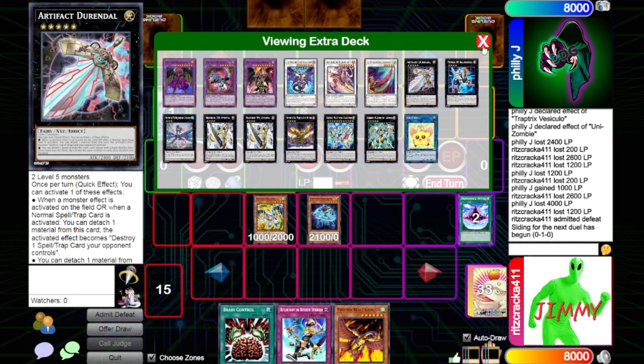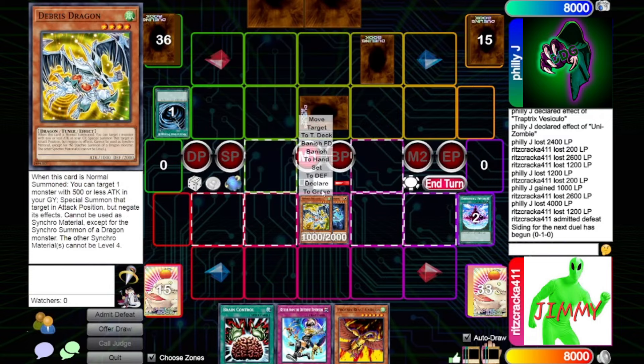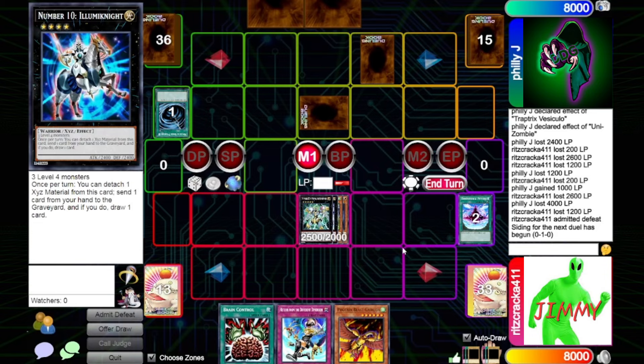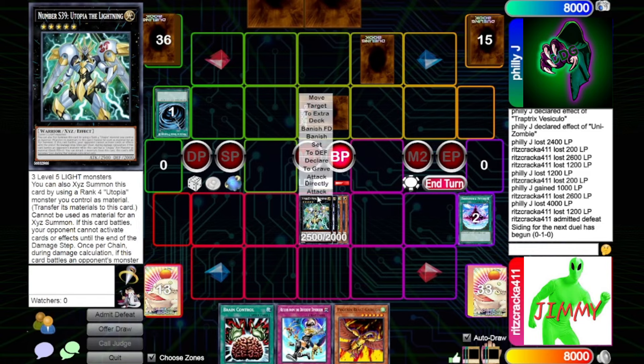I am actually going to overlay these for my Utopia, and then I'm going to go into my Utopia the Lightning. Whoa! Was this your craft? This was my craft. Any response? No response. Battle phase — declare. Unfortunately I can't even use it. Main phase two, I'll just end my turn there.